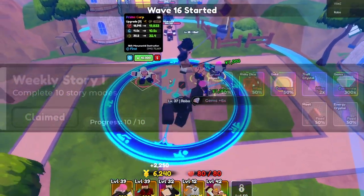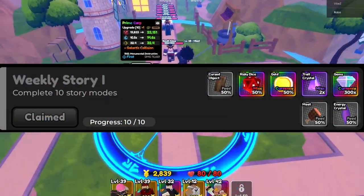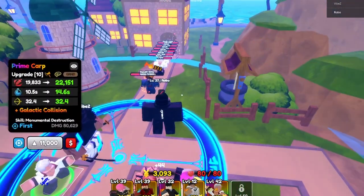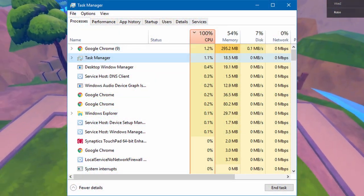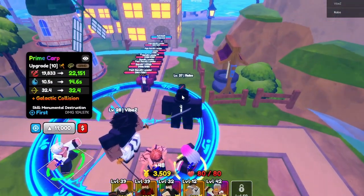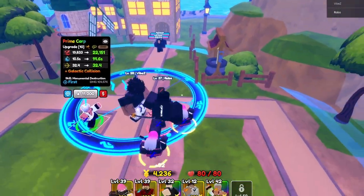For weekly quests, completing 10 story modes gives you 300 gems, so add that on — roughly 900 total. Keep in mind you can only really do this with about three alts at a time, because if you do seven, your computer will struggle, and matches have a maximum of four people each, so you can't fit seven in or easily multitask between matches.